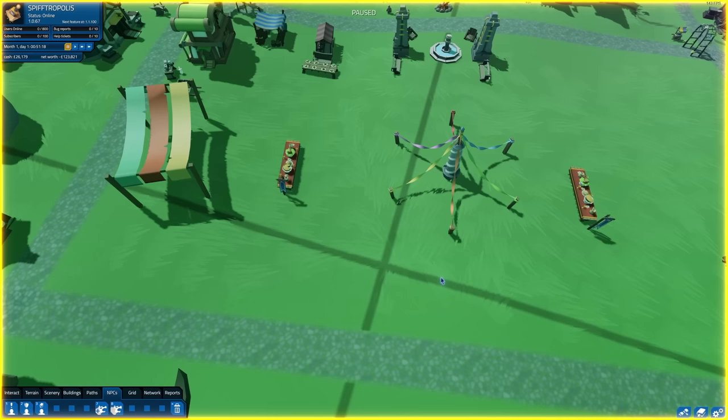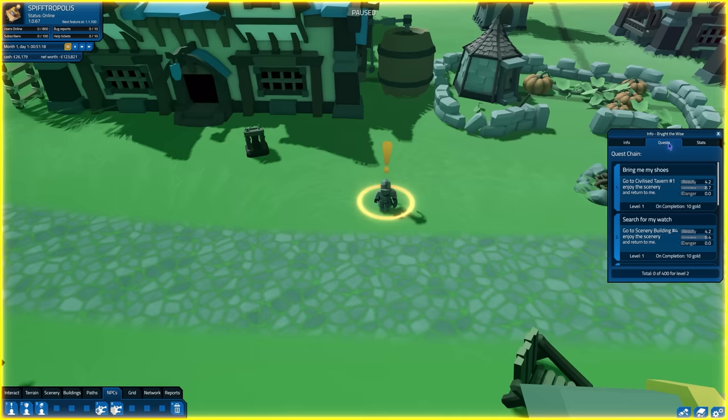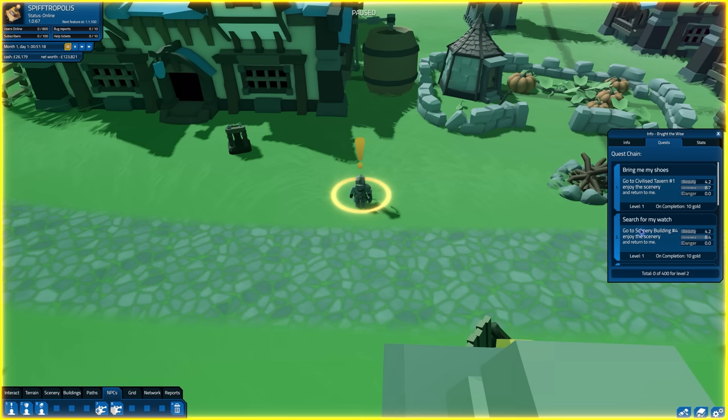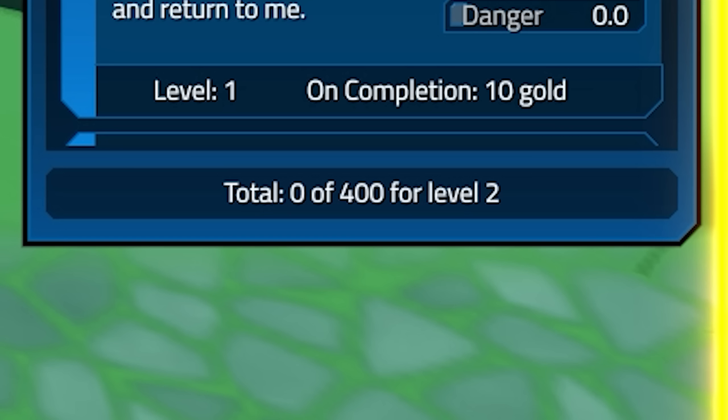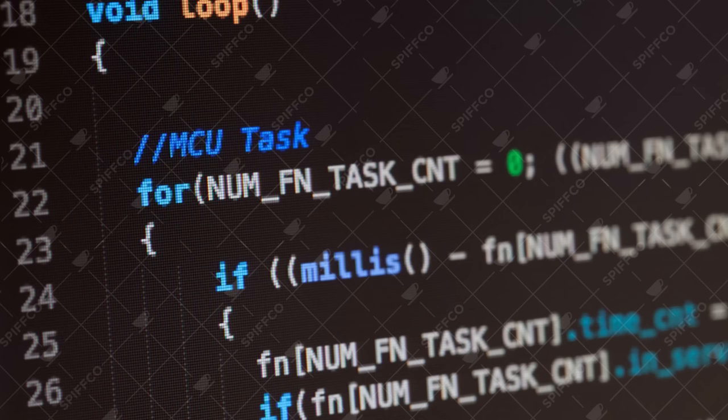Consequently, we don't want leveling to happen. So I'm going to go into the gameplay design and alter how many quests are needed to level up, cranking it up to a hundred thousand. Now Bright the Wise offers five quests you can complete and make gold from. However, because you need a hundred thousand quests to level up, every single quest provides zero experience — making it scientifically impossible to level up. Yet because the game believes leveling is still viable, players will still do their best to grind.